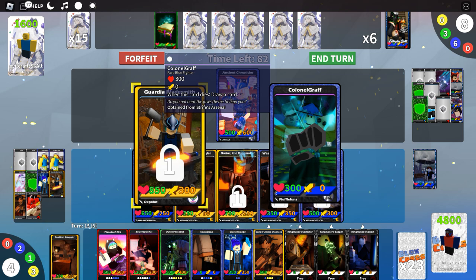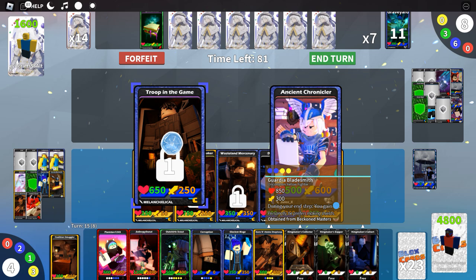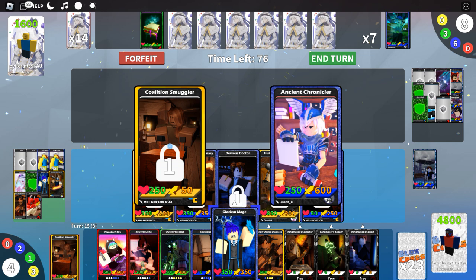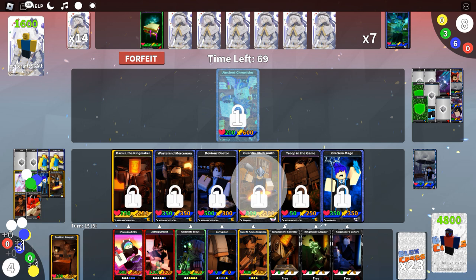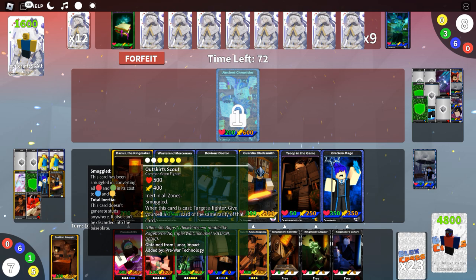Play Glacium Mage now and lock down that Ancient Chronicler so he can't stop us. We'll cast a smuggled fighter next turn — the Outskirt Scout maybe. Darius the Kingmaker needs to deal some damage — he has a very nice design. They played Saint T, who locks all enemy fighters with two or fewer attack for two turns when the card dies.